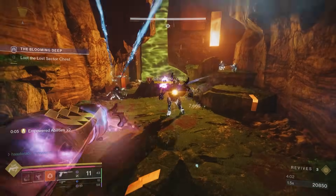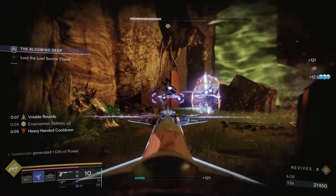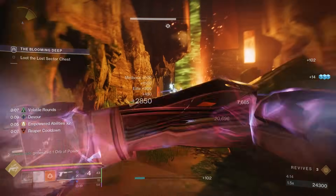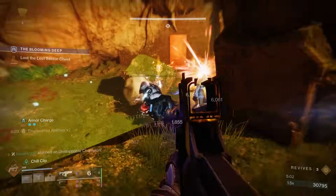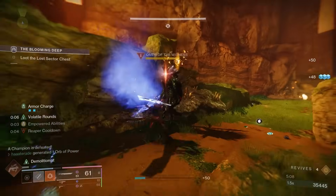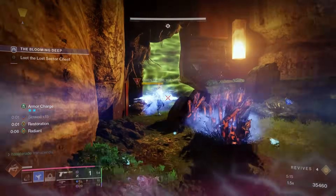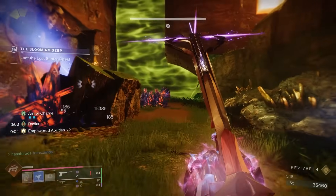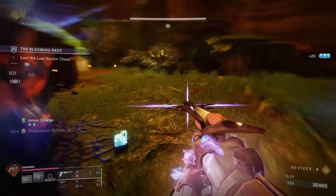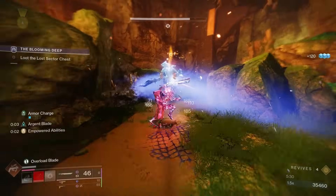Now, as a Titan main myself, I'm kind of bummed to see that we're sharing Heart of Inmost Light with the other classes, but I also really enjoyed Drifalcon whenever I play Hunter. So the fact that I can combine the two now with this exotic class item means I'll probably be playing a little bit more Hunter — because I'm not going to lie, this build is an insane amount of fun. It's got great add clear, great survivability, it does good damage, and all around it's just fun to use. So if you're chasing exotic class items, definitely go for this one and give this build a try — you will not be disappointed. That's it for today's video. If you like the build, make sure you drop a like, and if you're not subscribed I'd appreciate it if you hit that subscribe button. I'll be putting out some more builds over the next couple weeks as I continue to farm these class items and try out new builds, so hit that notification bell if you want to be notified when these videos go live.